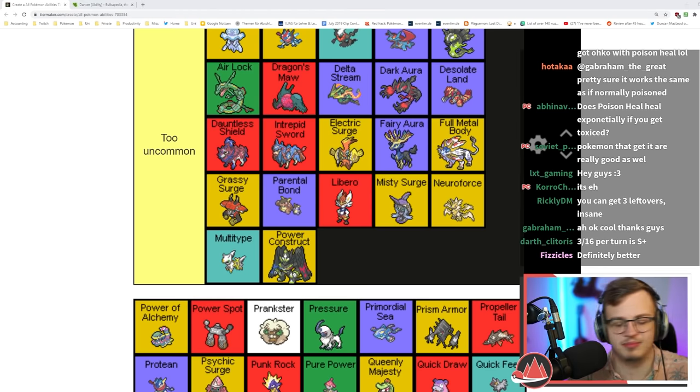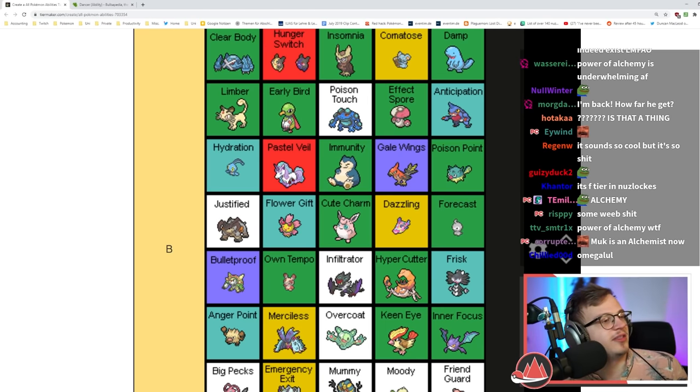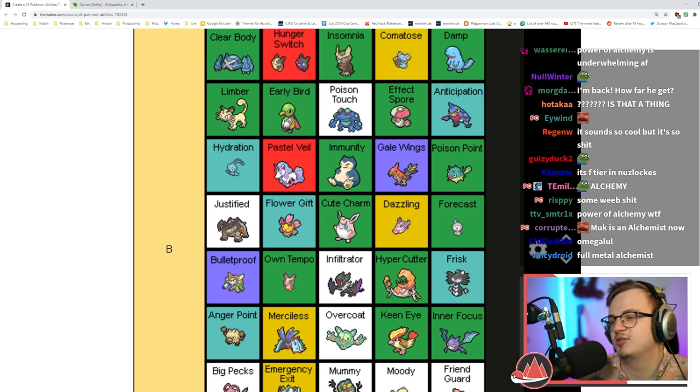Power of Alchemy: when an ally faints, this Pokémon's ability is replaced by the fainted Pokémon's ability. That sounds really garbage.